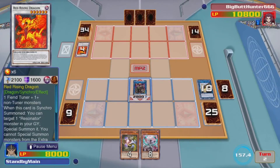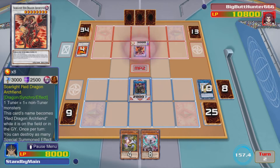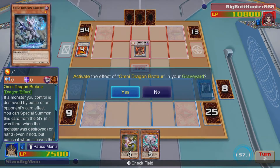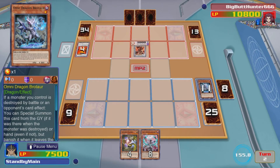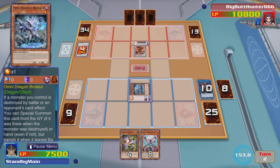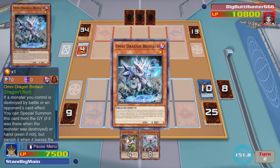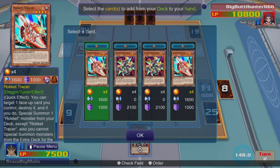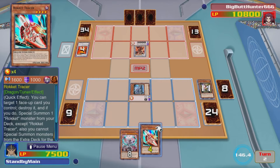It seems to be working for Big Butt Hunter 666 as he now summons out Scarlight Red Dragon Archfiend. This is going to have an effect where it can destroy all monsters on the field that are special summoned with an attack value less than what he has. Fortunately, I have Omni Dragon Brotai in the graveyard, which triggers its effect to summon itself back to the field. When it's summoned, we can use its effect to discard a card, choose a monster on the field, and get a monster of the same type — so we search out any dark dragon monster. I discard Starleaf Safer and grab Rocket Tracer, which I'll want to use a little bit later.